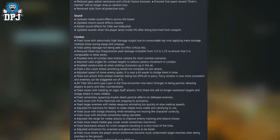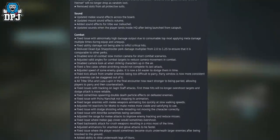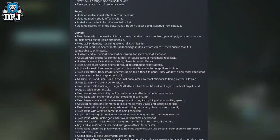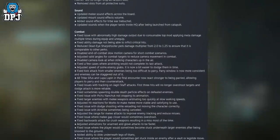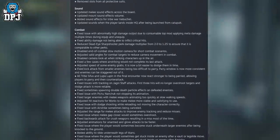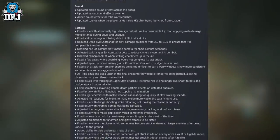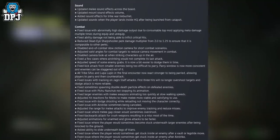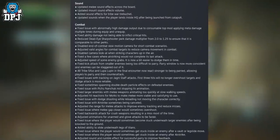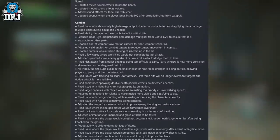Adjusted speed of some enemy grabs — it is now a bit easier to dodge them in time; fixed the kick attack from small enemies being too difficult to parry — the parry window is now more consistent and enemies can be staggered out of it; all tribe Ethers and Loopers in the final encounter now react stronger to being parried, allowing players to parry and then counter-attack. Fixed issue with tracking on jagged staff attacks — first few hits will no longer overshoot targets and dodge attack is more reliable; fixed sometimes spawning double death particle effects on defeated enemies; fixed issue with Pichu Nunchuk not stopping its animation; fixed large enemies with melee weapons animating too quickly at slow walking speeds; adjusted hit reactions from Morocs to make melee more viable and satisfying. Fixed issue with dodge-shooting while reloading not moving the character correctly; fixed issue with airstrike sometimes being cancelled; adjusted range of melee attacks to improve enemy tracking and reduce misses.